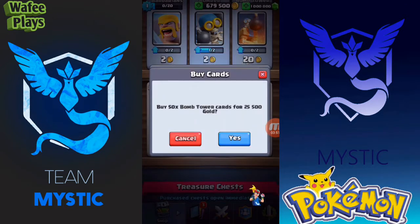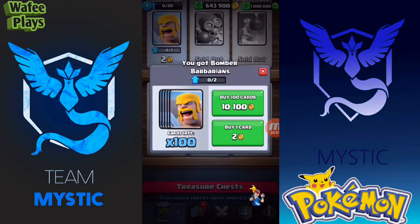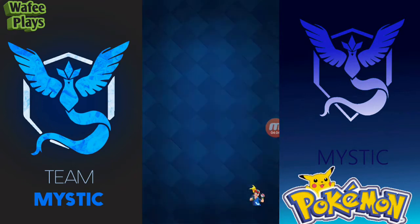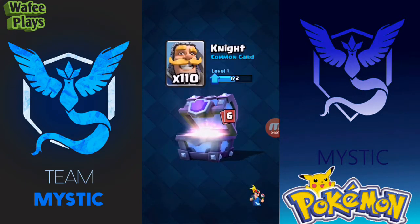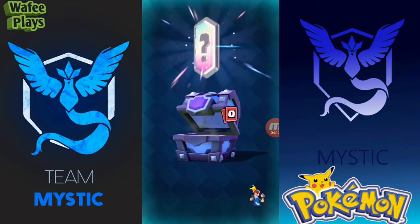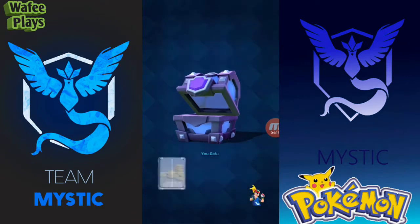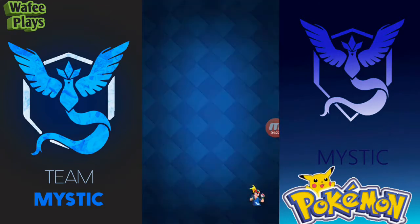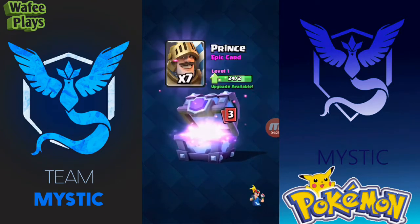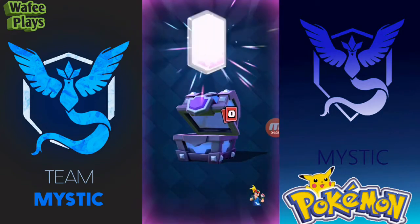I'm opening a super magical chest and I can open as many as I want. It's a super magical chest — and Night Witch on the first try! This deserves a like. Nice, got a legendary on the first try. Also got the Prince, that's good, and another legendary.